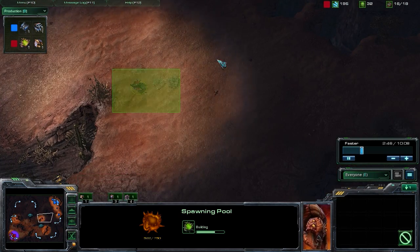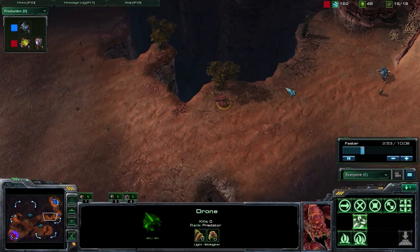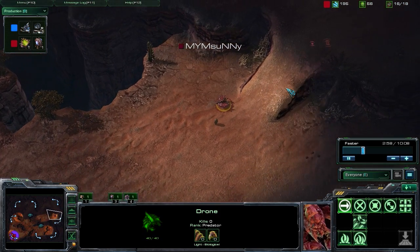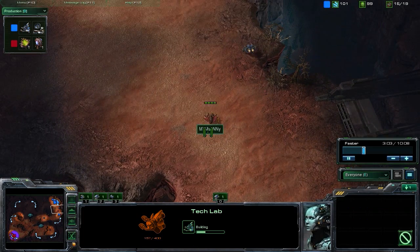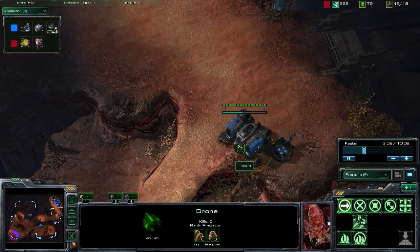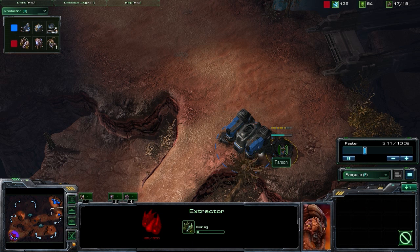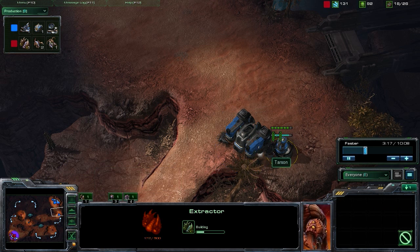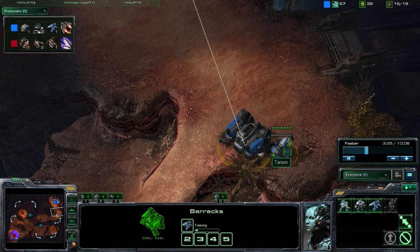Moving forward with our drone, getting that ever-strong, ever-necessary scouting information. Taking a look at the vision here, you're going to see exactly what we can see. Moving up, we do see that Barracks, and we also see that Tech Lab building. Now that's going to tell us a lot right there. Early on, seeing a Barracks with a Tech Lab basically tells you the possibility of seeing those early Reapers is very, very high, because his other option is to go for early Marauders, but that doesn't make a lot of sense versus Zerg.